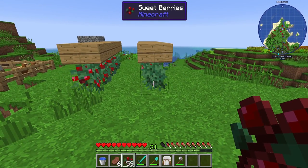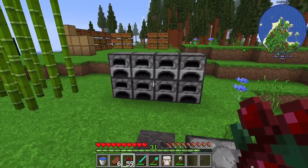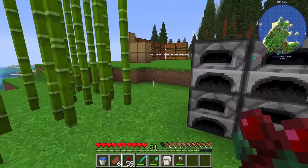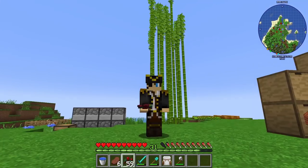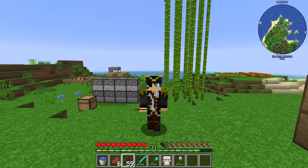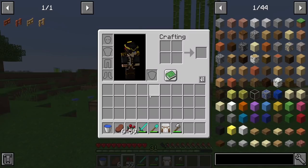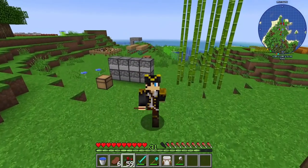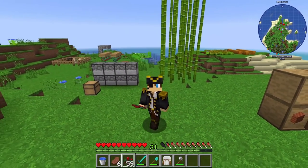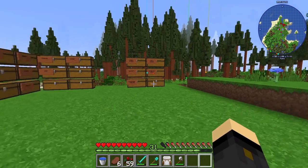When you spawn into your world, have a look around, do a bit of exploring, see if you can find a village, a desert temple, or anything like that. Food should be your first focus. If you're playing in the 1.15 version like I am, sweet berries are a fantastic option — you can find them reasonably easily and farm them. Put slabs over the top so you won't get hurt every time you harvest them, since walking into berry bushes does damage.